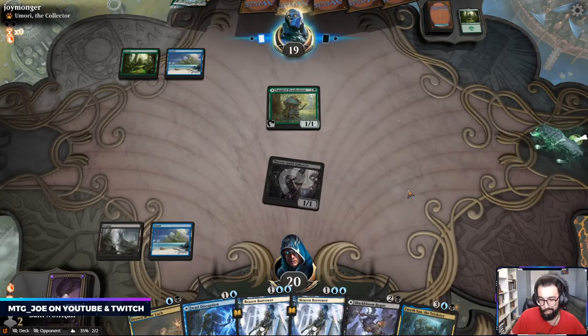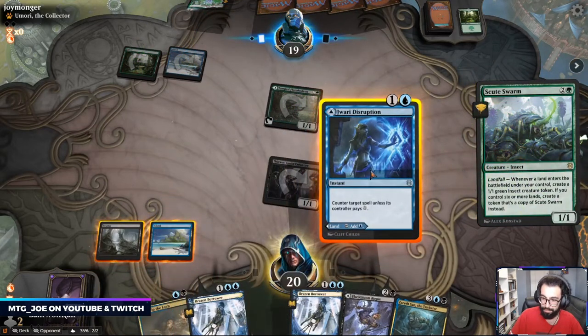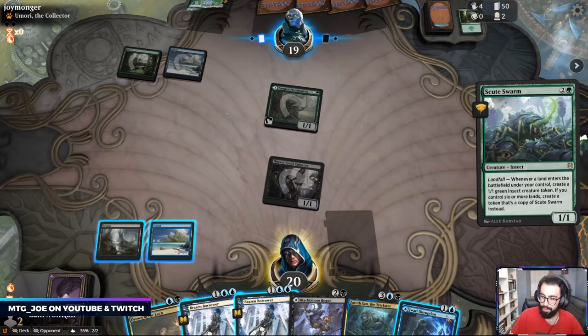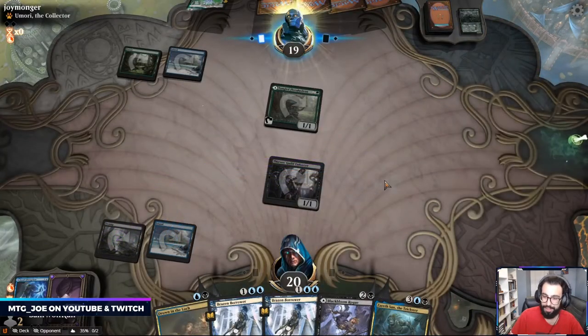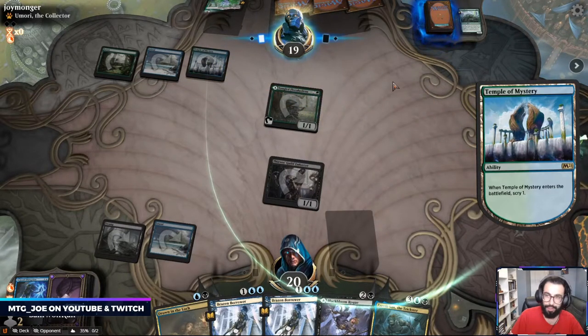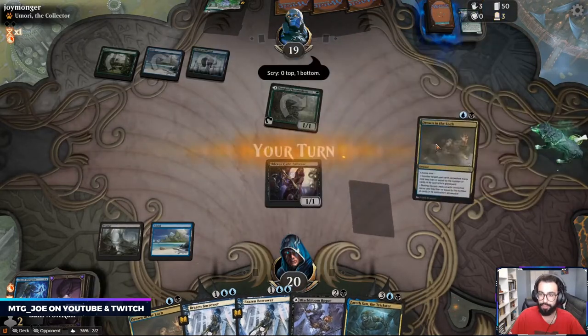It's Mutate. The opponent's on the Mutate Scute Swarm plan. They should be able to counter most stuff now — they're not really inclined to mutate onto their mana source; what they want to do is mutate onto Scute Swarm.